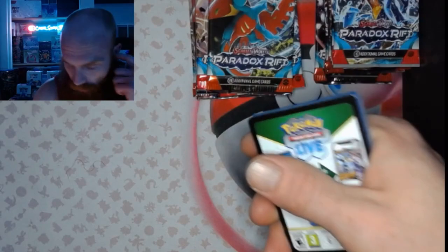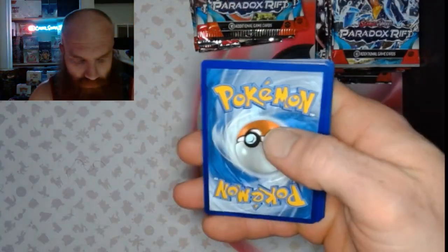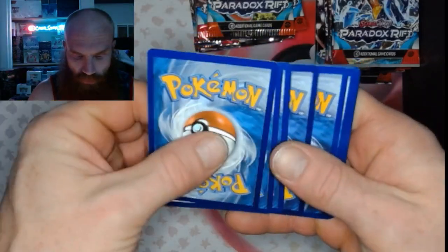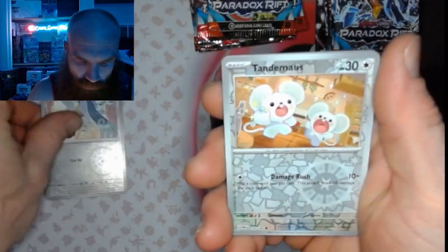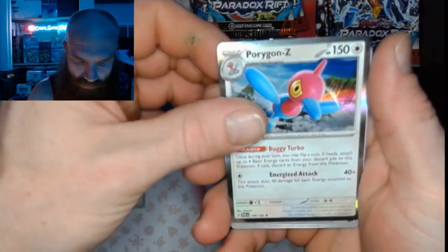Alright, I'm going to do a few quick flips instead of going through all of them — we're going to take the card off. 1, 2, 3, 4 — let's flip that. We've got a Haunted Reverse, Tandemouse Reverse, and a Porygon-Z Holo.